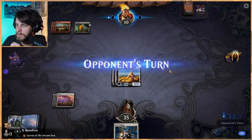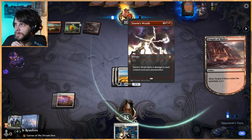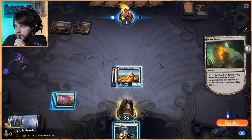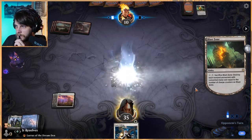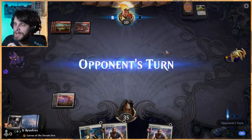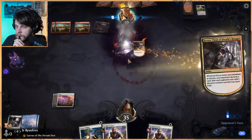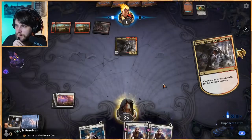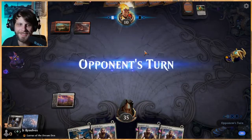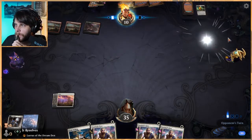Let's do this — gain three life and we get to God's Willing if they've got anything like another Storm's Wrath. Blast Zone — ah, well, that gets it. Alright, we just need a new creature. Unfortunately it was probably a bit preemptive to play Lurrus — we didn't need to, but that's okay. We'll discard the Sentinel's Eyes because we can just play it from the graveyard. How many Sentinel's Eyes can we draw?